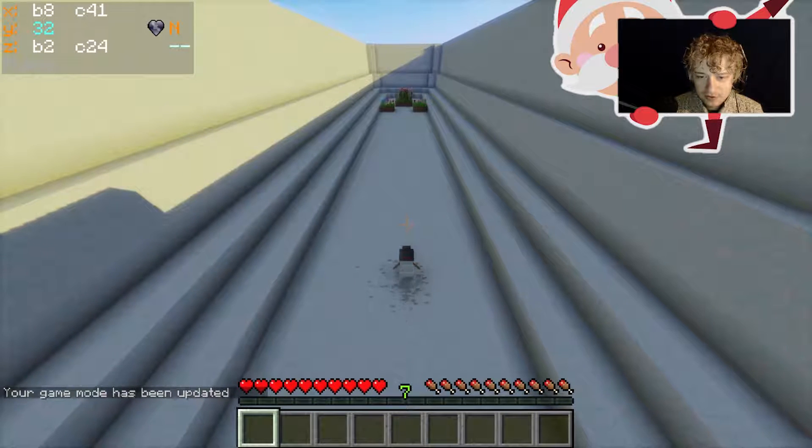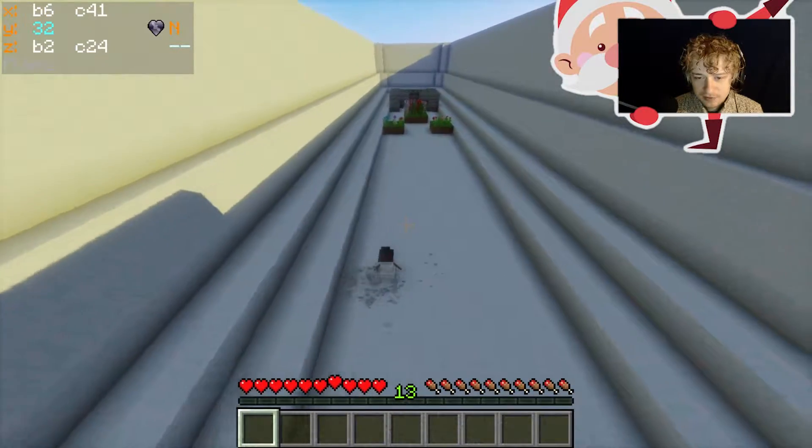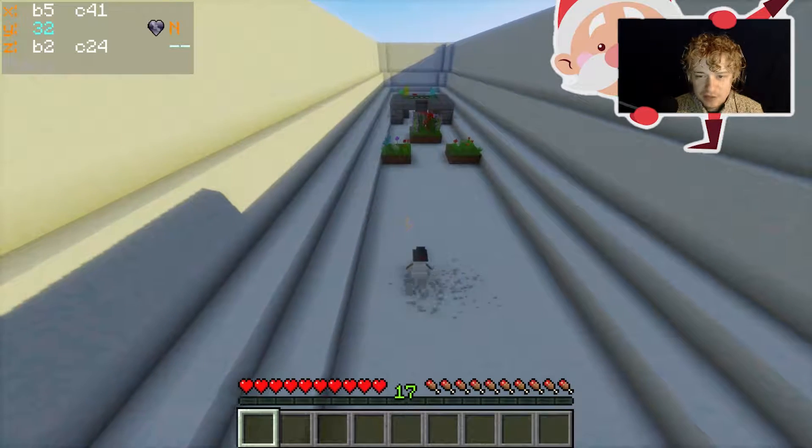And I can move him left to right with the arrow keys. Here are the obstacles — we're going to try and dodge them. We can just move left and right for now. We're getting loads and loads of points for this.